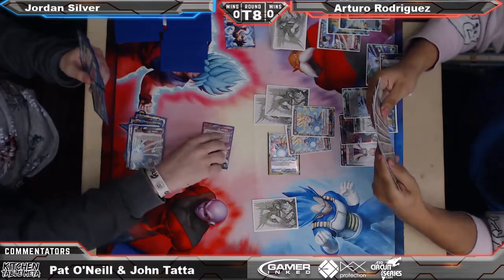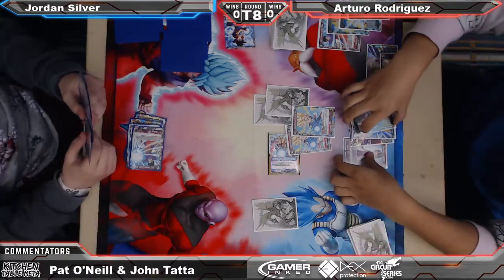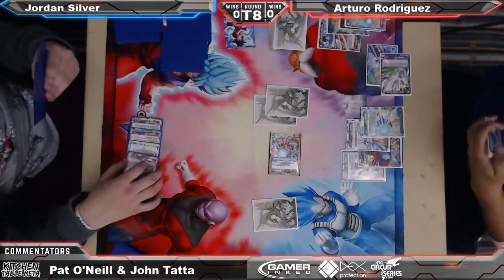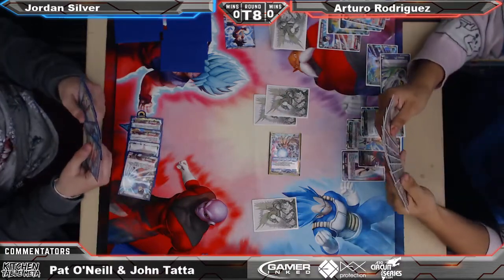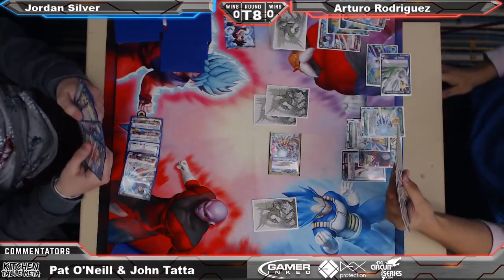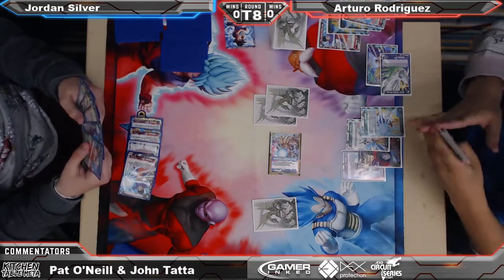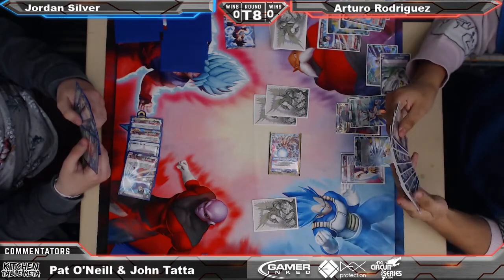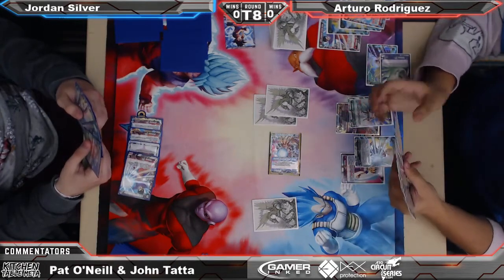I think if you're Jordan, you just let it go here. As we saw from the previous match, Jordan's deck is not short on haymakers. Jordan just lets that Rildo die, as expected. Arturo with a Mighty Mask — that's a card. I haven't seen that for quite a few months.